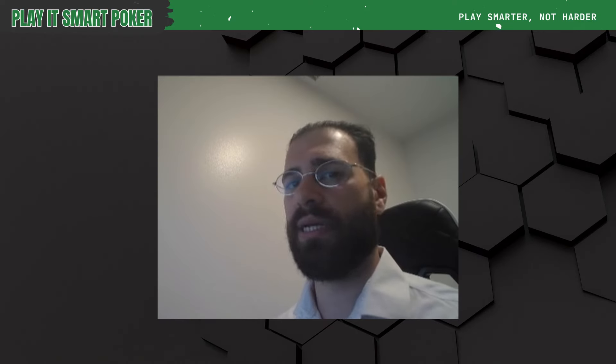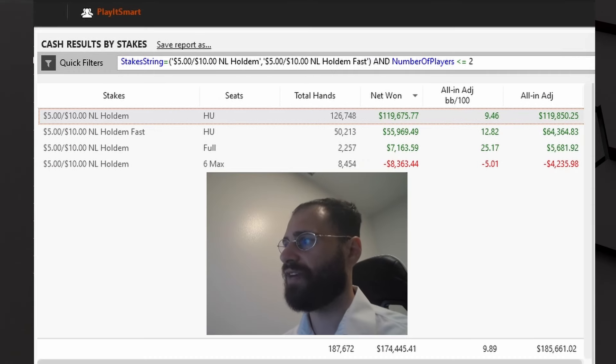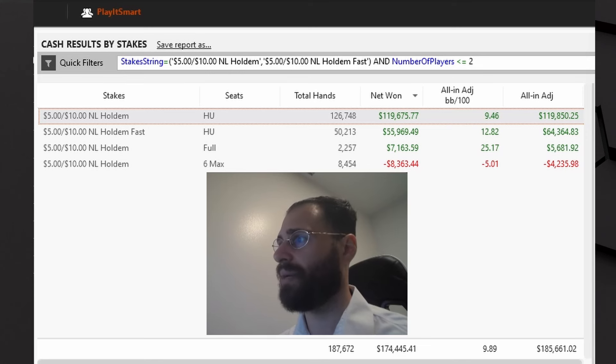Is it an effective approach? Let's take a look. Here are my 5-10 heads-up on PokerStars stats. This sample is from several years ago — I'm not using it to say I'm crushing 5-10 heads-up right now. The reason I want to show you this sample is the win rate: we're winning at 10 BBs in EV for 187,000 hands. The full ring and 6-max is also filtered to heads-up only. This sample is roughly 75% against regs. Now let's take a look at this same sample in graph format.